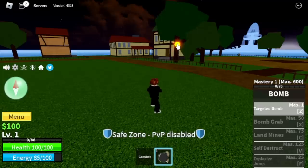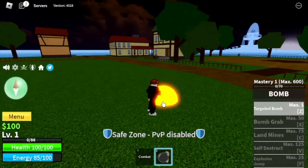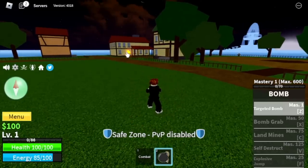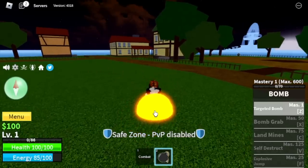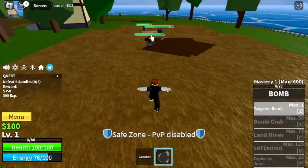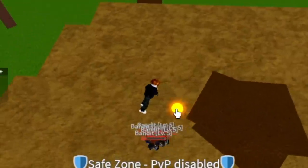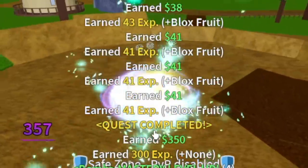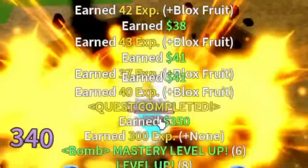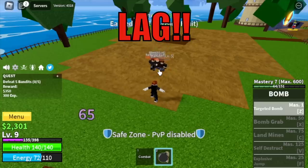First up we got the Targeted Bomb. From the name itself, you can target the area where you want it to explode. Just a reminder, make sure to aim properly to be able to hit all your enemies. I missed one, but in terms of the damage it's really good. It's multi-target, and what I like with the first skill is you can adjust the area where it will explode.